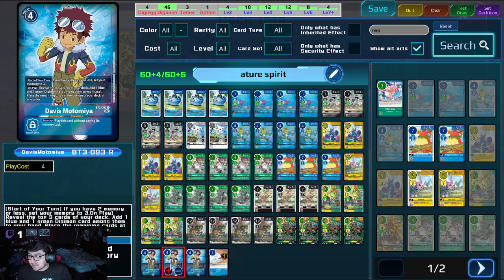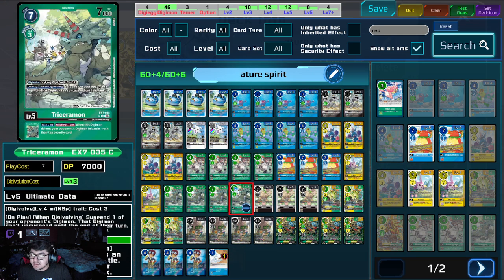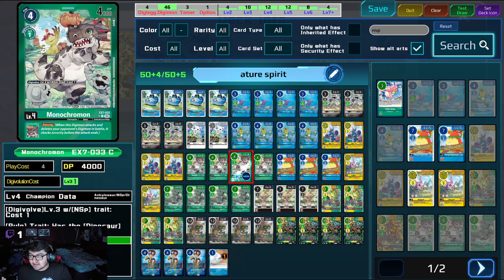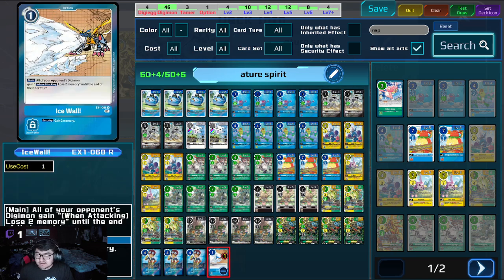We're playing three Davis because we have blue, yellow, and green — and this searches a good chunk of the deck. And then one Ice Wall, because we can run Ice Wall.